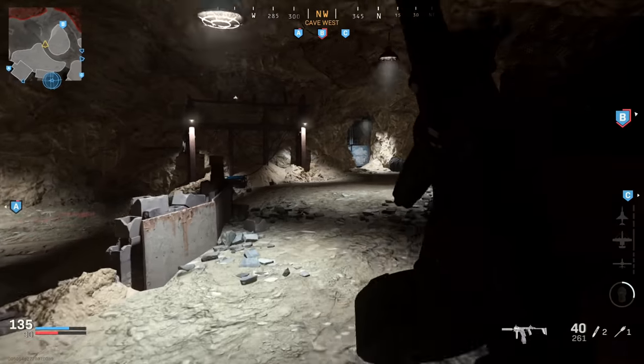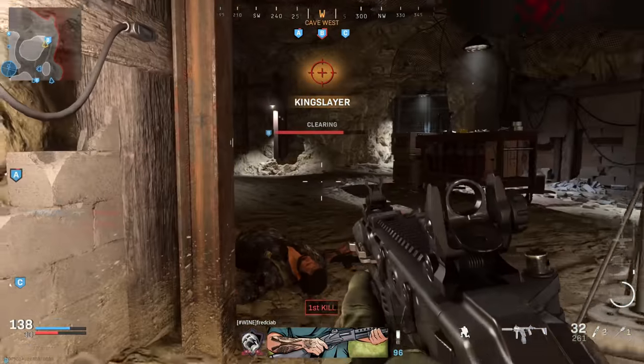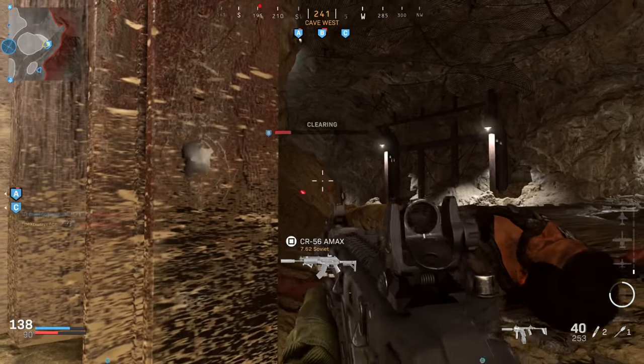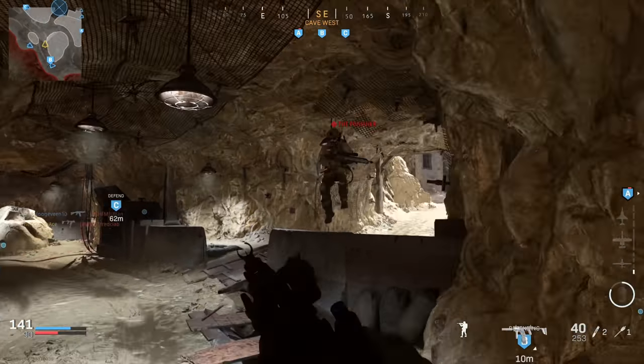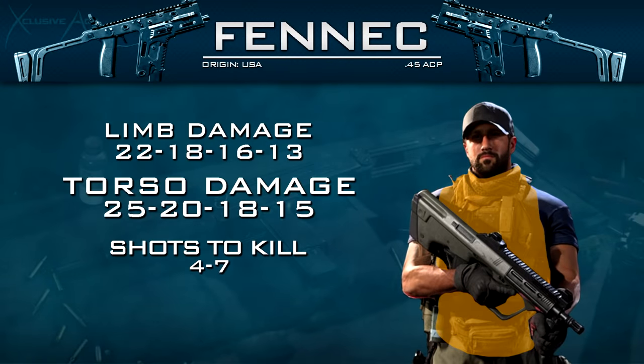What's up guys, my name is Ace and welcome back to another gun guide. This is the series where I go into great detail with all of the stats of every one of the weapons in Modern Warfare. In today's episode we're finally going to be getting into the brand new SMG — this is the Fennec, which is based off of the Kriss Vector.